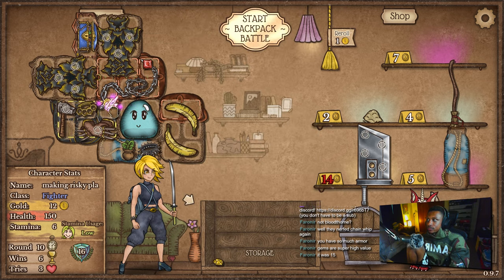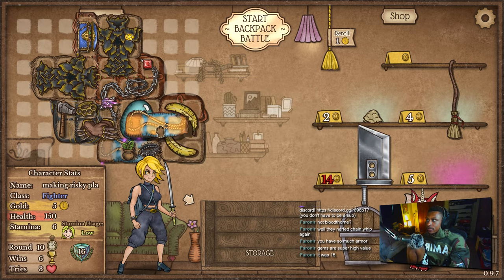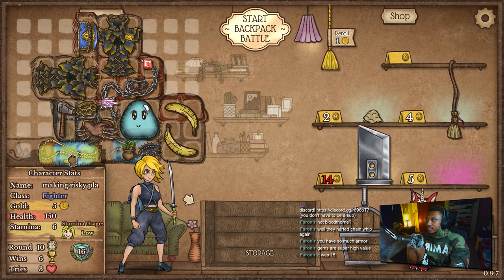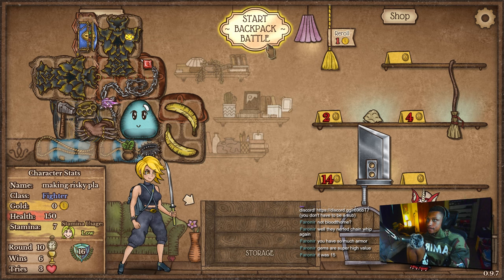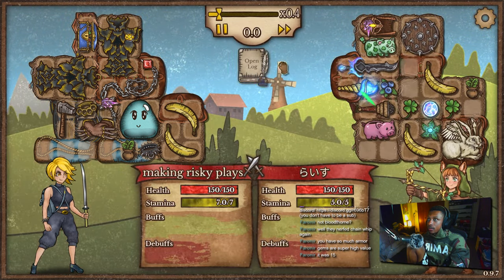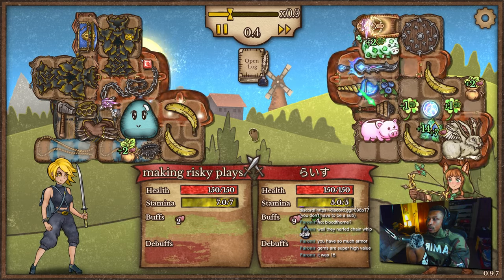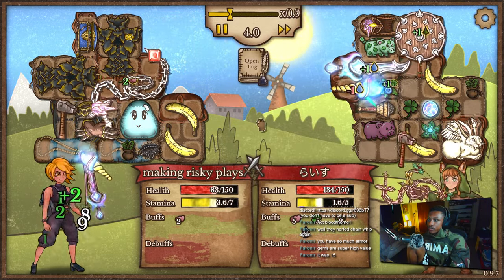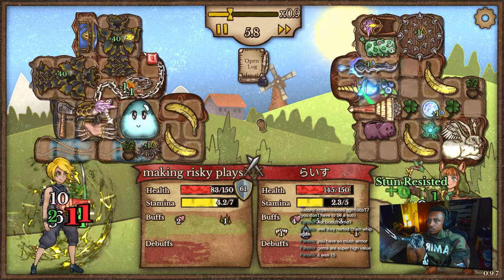I'm gonna take the corrupted crystal and the stamina sack. I don't know where to put it — I guess it doesn't matter. I want to get a corrupted heart. That's why I got the corrupted crystal, because the corrupted heart also steals buffs, which means the damage of my chain whip can scale faster — which is important.